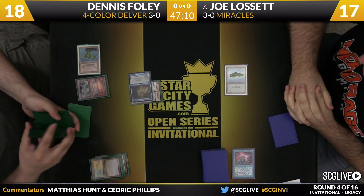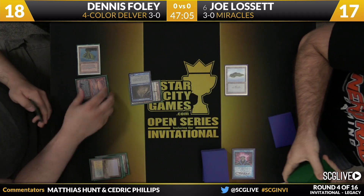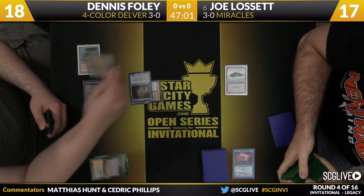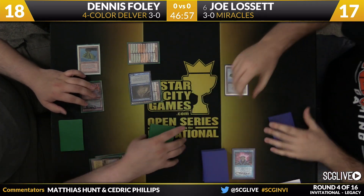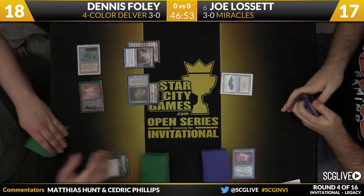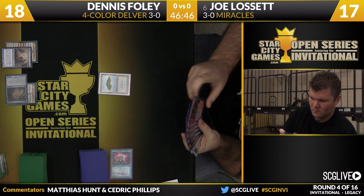Underground Sea here for Foley. We'll see what the follow-up will be. He has to be wary about deploying another creature — Joe did just cast Brainstorm, so it wouldn't be next turn that a Terminus would be buried, but perhaps the turn after. There's a Fetchland in hand if he'd like to clear the top of his deck. We know he's got a Sensei's Divining Top in hand — actually two, as mentioned.